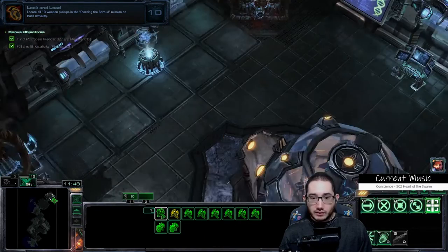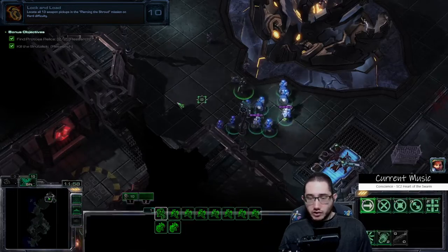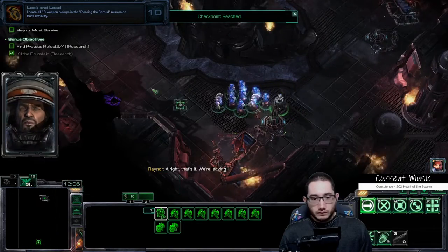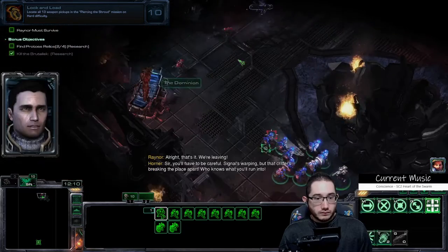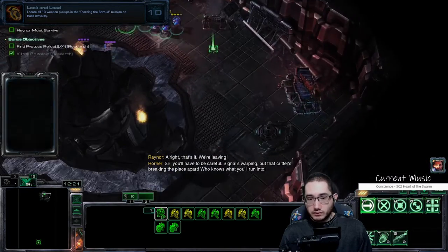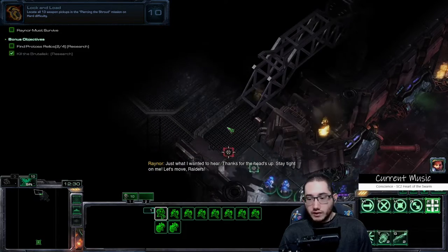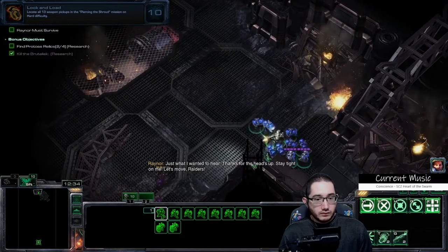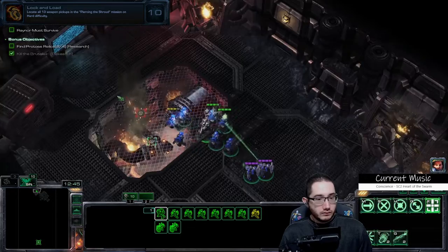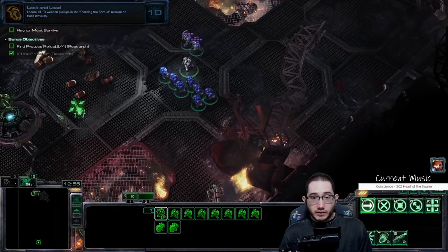All right, torch it. I don't see any more weapon pickups in this room, which means there should not be any more in the first stage of the mission. You can skip the cutscene. There's one here — plasma ammo. Zealots versus Firebats — and the chrono rift ammo too.